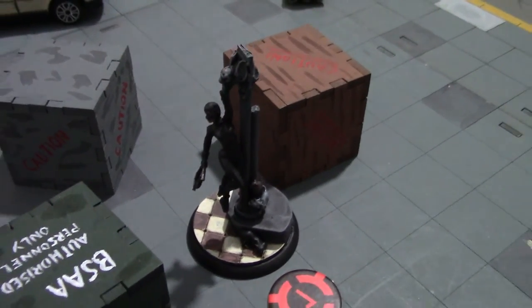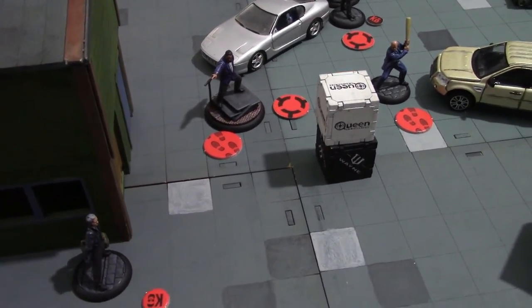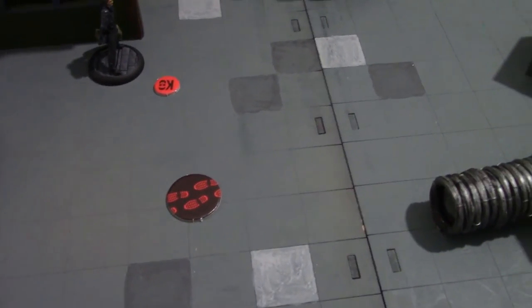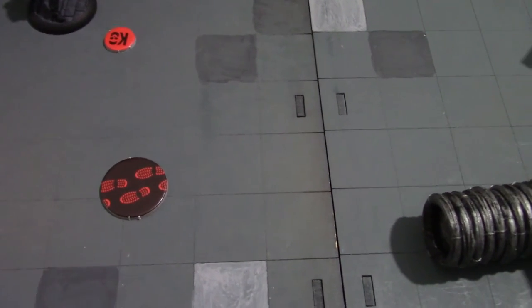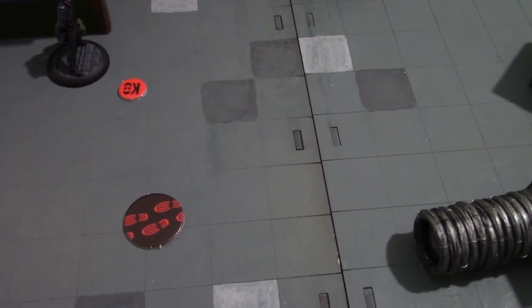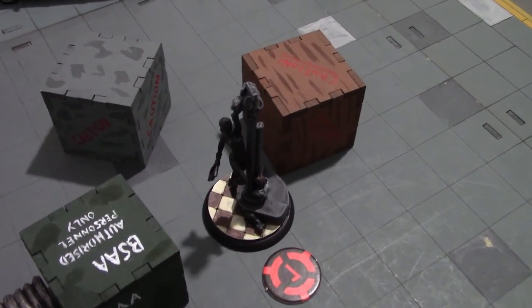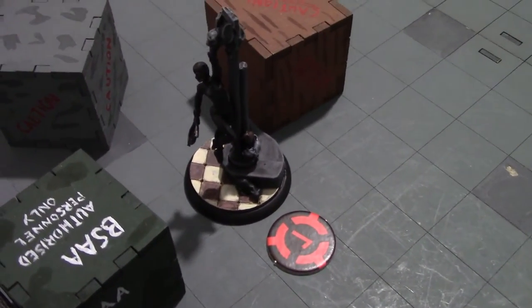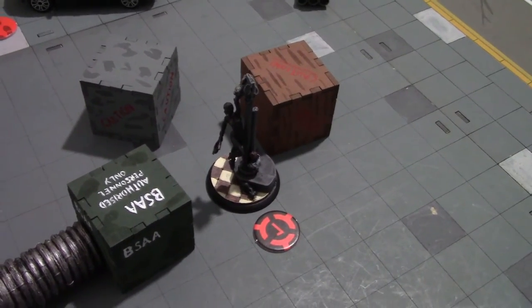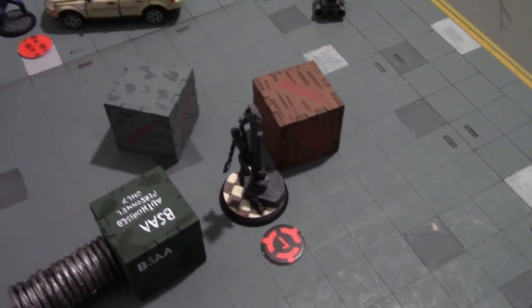Selina Kyle activates first. She was very conscious that she was standing in front of the Penguin with his still-smoking gun, and she can't keep dodging at the rate she has. She doesn't want to be full of bullet holes while carrying the loot. Time to make a hasty retreat. First she puts down a suspect marker with her manipulate action — leaving a little calling card by the unconscious body of Kenzie. Then she moves away. She also uses her special action to apply her disguise, blending back into the shadows. That concludes her activation.